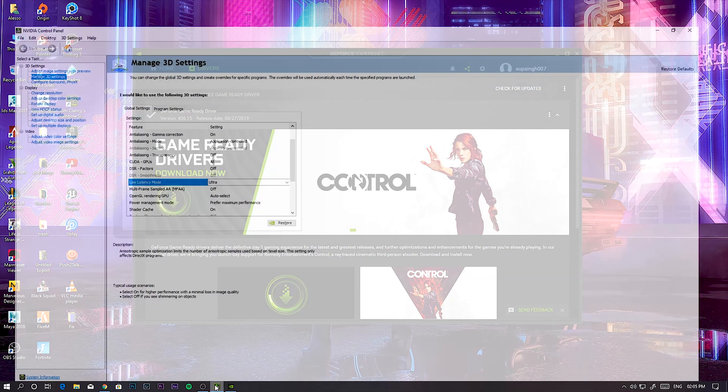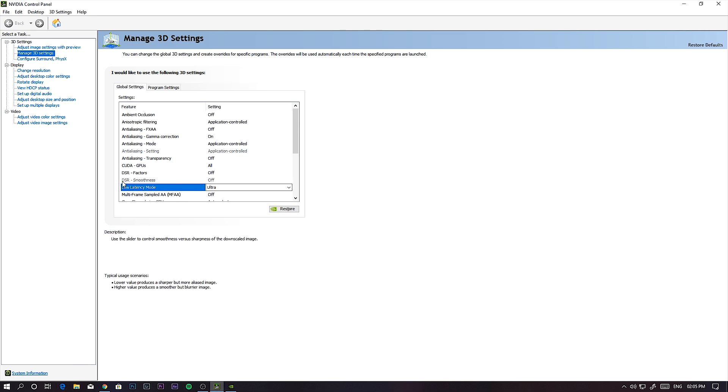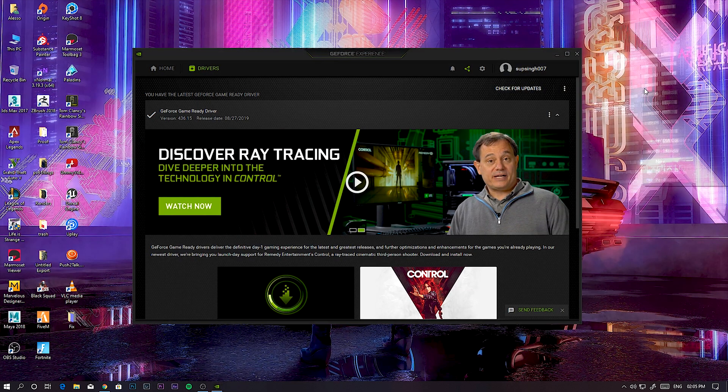As you can see on the left upper corner, go to Manage 3D Settings — here you can find the ultra low latency mode after updating your NVIDIA driver. Otherwise it will not show here. Come here and turn it on to ultra. That's it — click Apply and this will enable your ultra low latency mode.